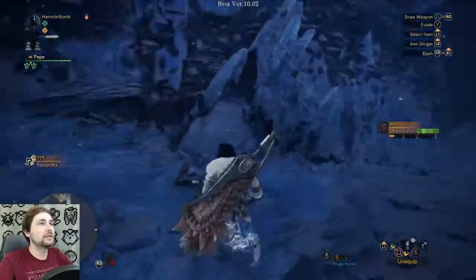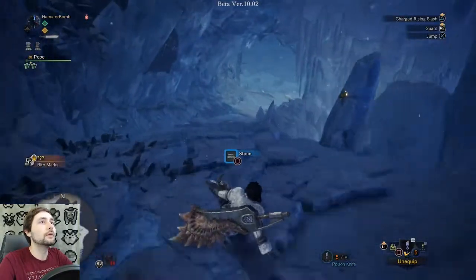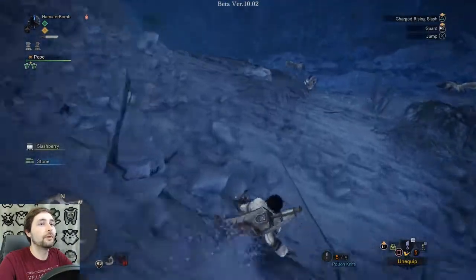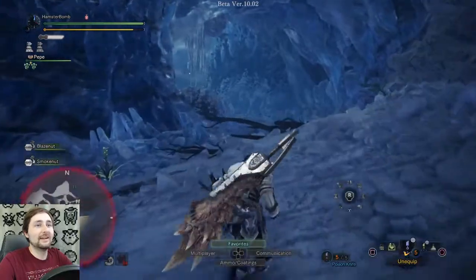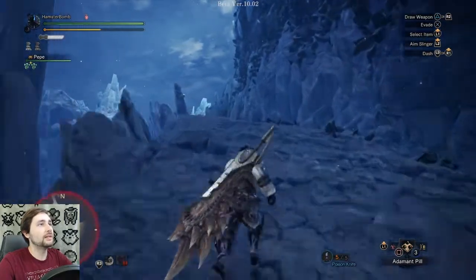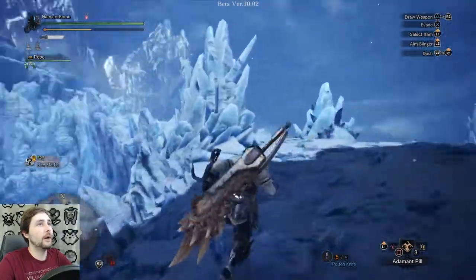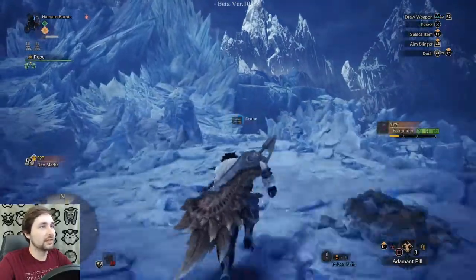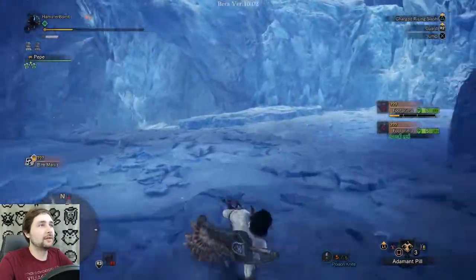He was down here in this cave, I believe. Of course he ain't here. Let's take a Might and Adamant Pill — I'm going to have them at the ready. Tigrex! Wait, that's a different area. Oh, I had to go higher up the mountain to get to it? I'll grab the footprints because it's going to take less time. It was here and to the left, I believe.